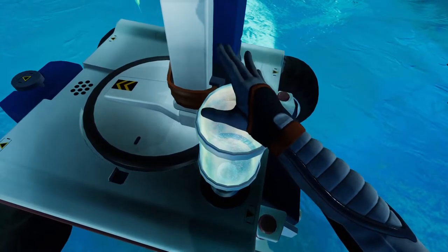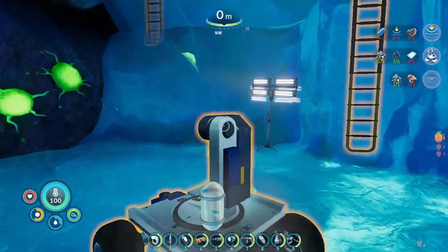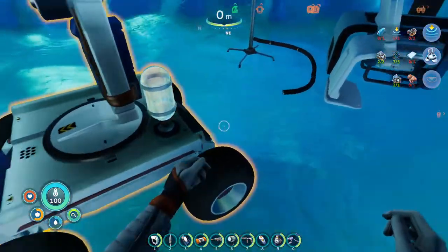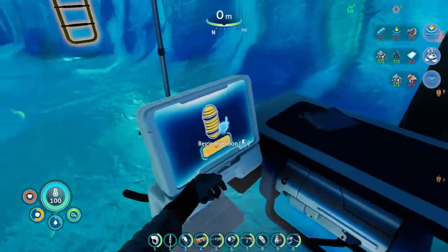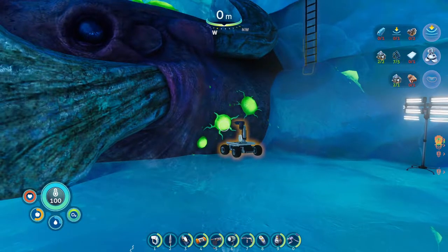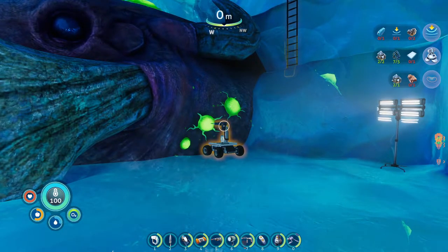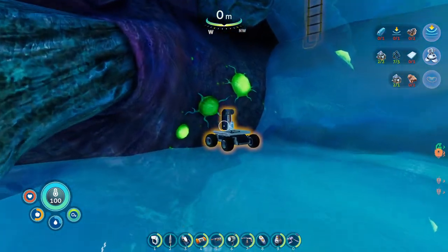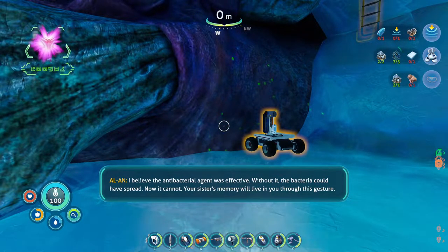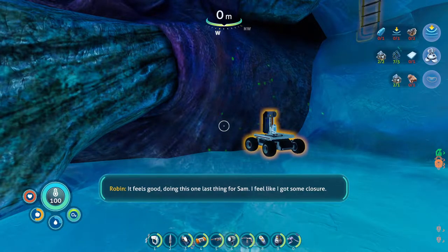Alright, let's see what happens. It's totally not going to wake up and kill the shit out of me or something. Now how do I actually activate this? Oh. That's fast. It's almost like he was already ready for it. Without it the bacteria could have spread. Now it cannot. Your sister's memory will live in you through this gesture. It feels good doing this one last thing for Sam.